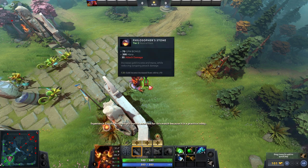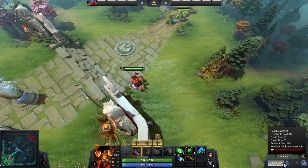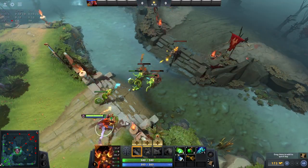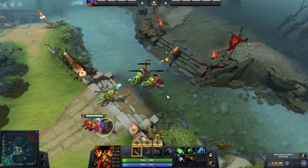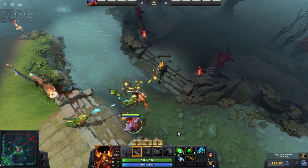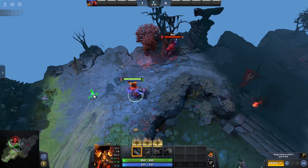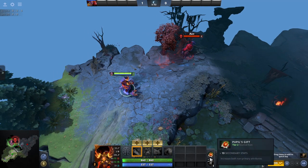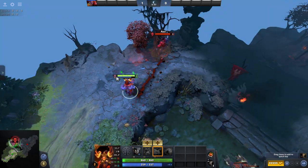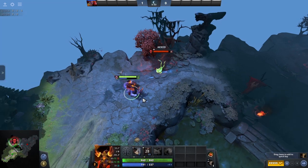Probably the best neutral item a support can get is the Philosopher's Stone. This precious gem gives you a mana boost, reduces your attack damage, but most importantly gives you a nice 70 gold per minute. I love this item when playing support as it really just helps with your supporting journey and if you hold it for long enough can really help you get some support items much quicker than you might expect. The Pupil's Gift is probably one of the stronger tier 2 items as it gives a pretty huge boost to your secondary attributes — meaning if you are a strength hero you will get an intelligence and agility increase, and vice versa for the other stats. The extra health you get as an agility or intelligence hero is really nice early in the game.